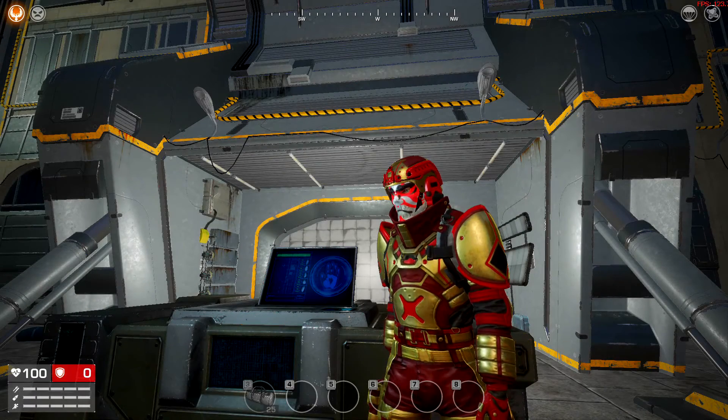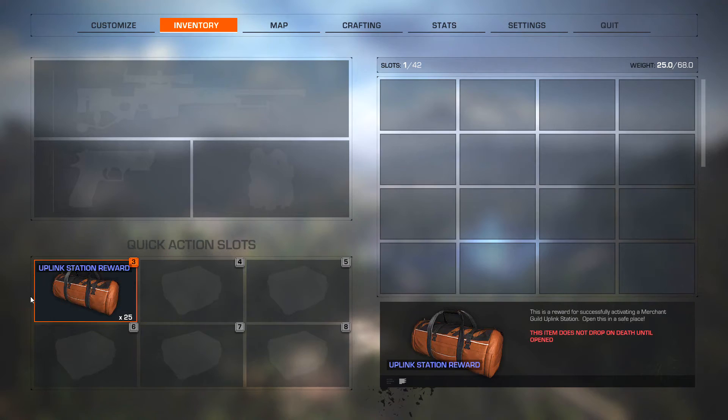Hey guys, welcome back to another episode of Shattered Skies. We're going to be opening up some uplink station wards to see if we can get a legendary out of one of them. Let's hope!